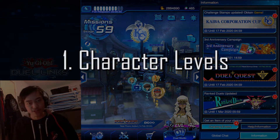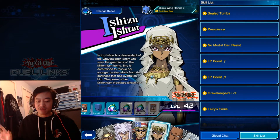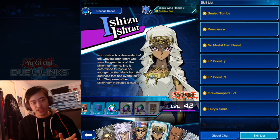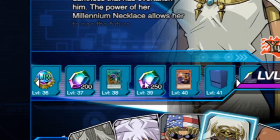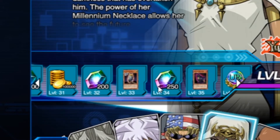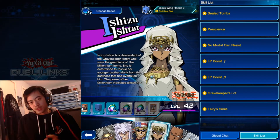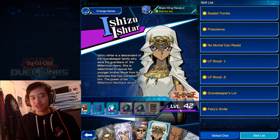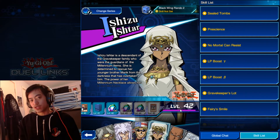Number one: leveling up your characters. Every time you level up your characters, there's a guarantee of getting a certain amount of gems. This all depends on the level that they're at, but the higher the level goes, it gets a bit harder to level them up because they need a bit more experience. Just remember that every one of these characters gives you a chance of getting gems.